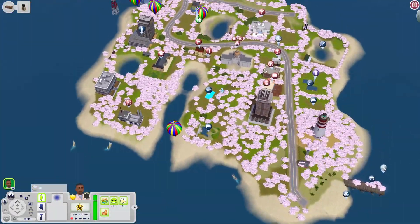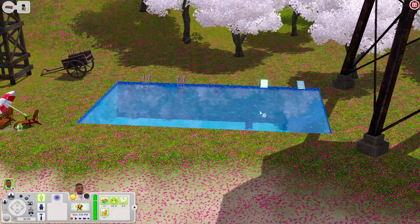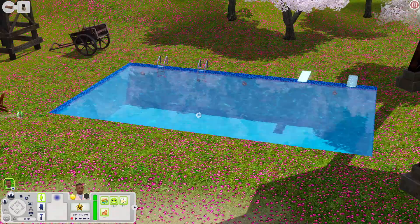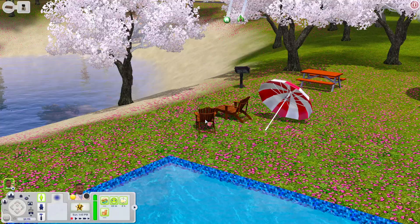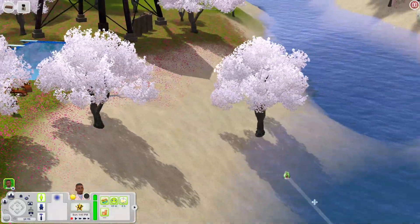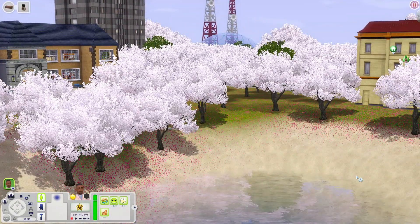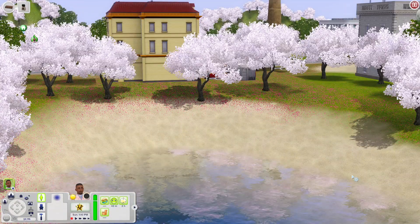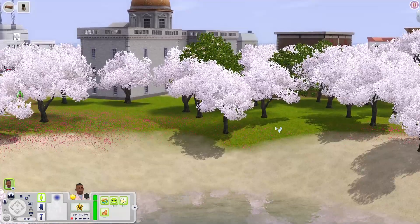Over here is a little pool area — just a pool with pool ladders and diving ports, and some lounge chairs, a grill, and a picnic table nearby. You also have access to the water out here where your Sims could come fish, snorkel, or just swim around. I love the scenery of this world. I took out my lighting mod because it made the cherry trees look almost too white, but you can always use one if you want.